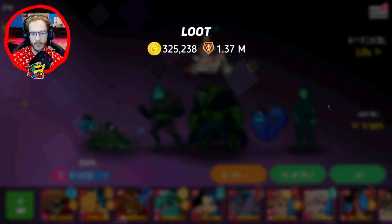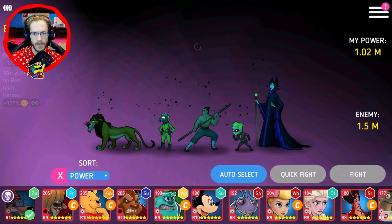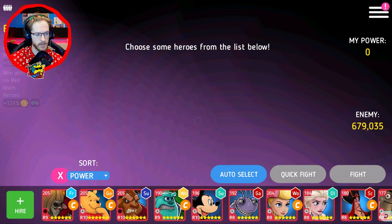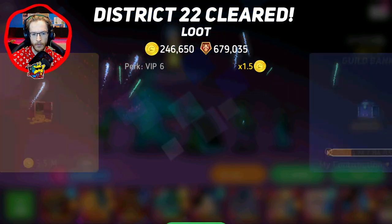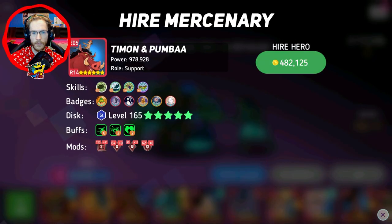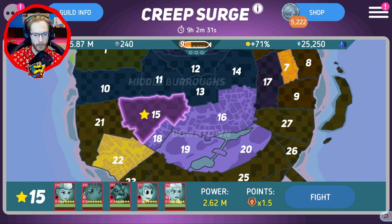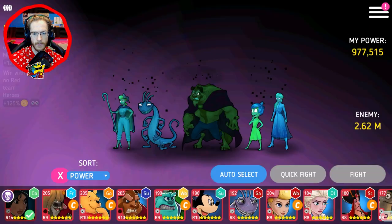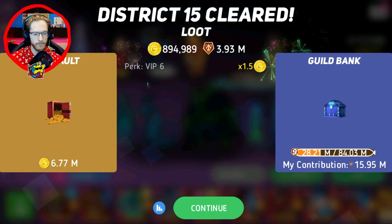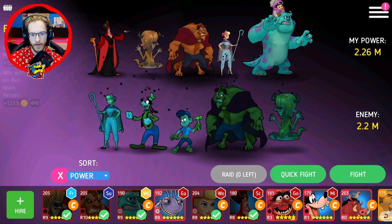What I recommend is that you just start to auto-select and raid everything, because just going through like this you can complete loads of missions and you're not going to be wasting any sort of energy. That's one of the important things. Obviously it depends on your guild level — I joined a bit of a newer guild because I wanted to help it grow. You can auto-select people and then just quick fight.